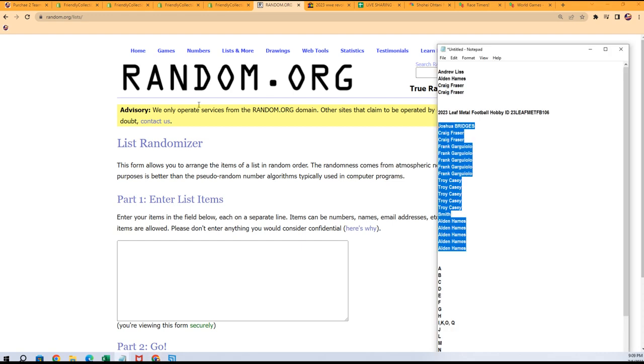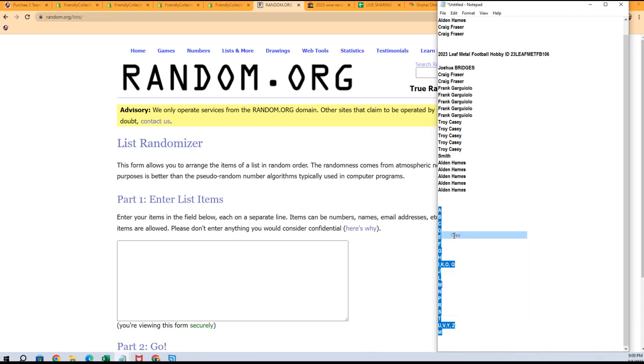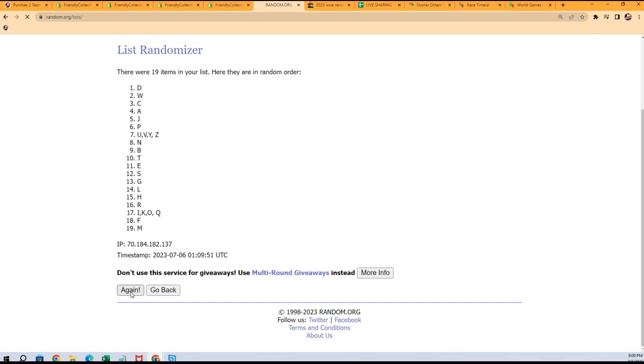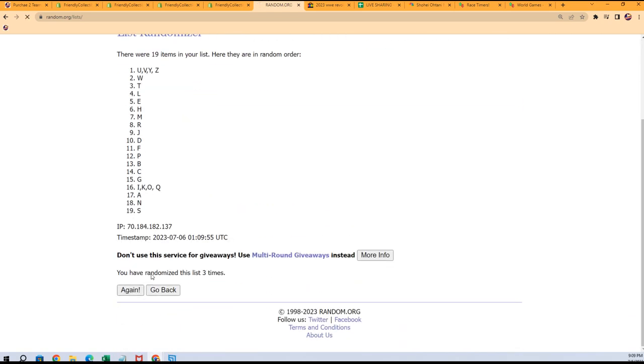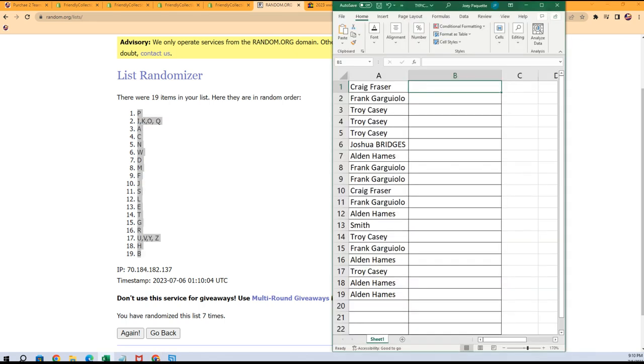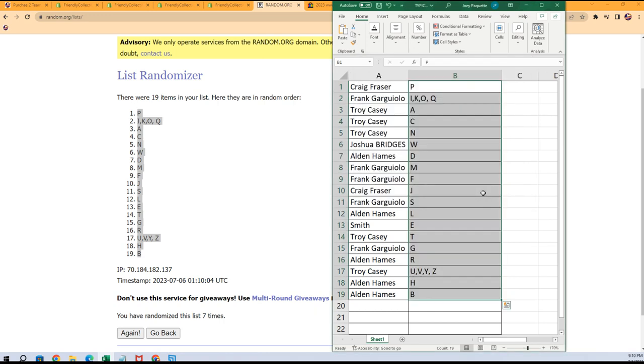B is certainly a good letter in the box — last name letter to own. In this break we could get a Jim Brown, P for Brock Purdy — another big letter to get. There's all kinds of ways to hit big in this. Lucky number seven. H, L — there's just all kinds of great letters. Good luck with the Jim Brown, Alden. Here's our letter lineup — we're going to put this in alphabetical order by the last name initial.